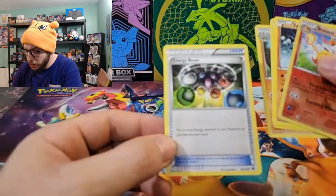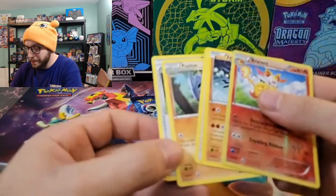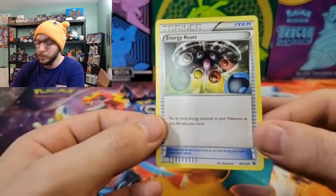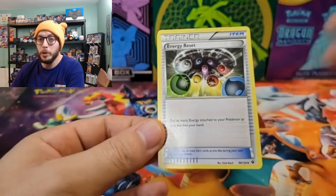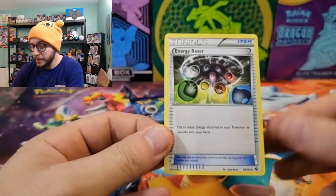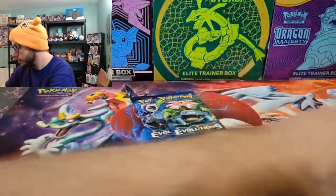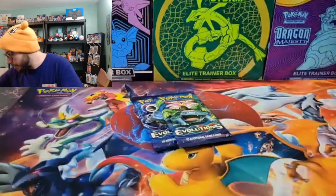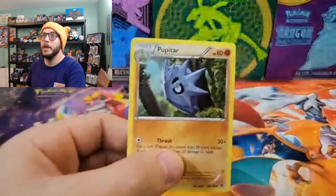And an Energy Reset: put as many energies attached to your Pokémon as you'd like into your hand — not bad. It does have its usefulness, especially with things like Speed Energy. When you play Speed Energy onto an electric type Pokémon you get to draw two cards, and with this card you can put that Speed Energy back into your hand and do the whole thing all over again. Not a bad hit either. And I got a Pupitar — I'm always happy to see my Larvitars, Pupitars, and Tyranitars.